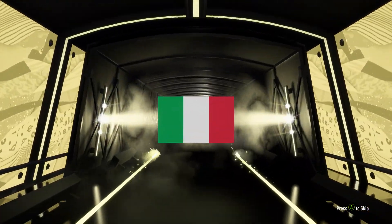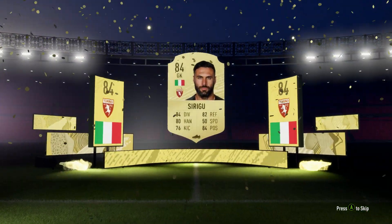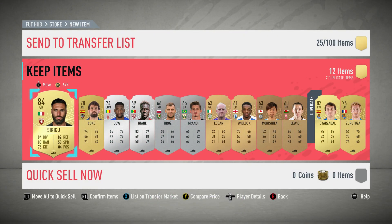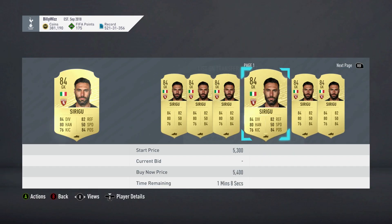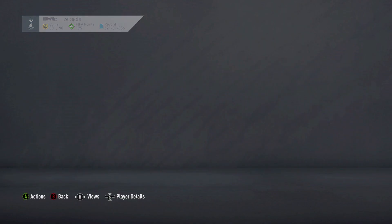We've got boards. It's a daily goalkeeper. Could have easily been worse — 84-rated player for that pack. I should be happy. And we've got an 82 in there as well. Nice, 4K. That was quite an expensive SBC though, and he's worth a thousand and a half.